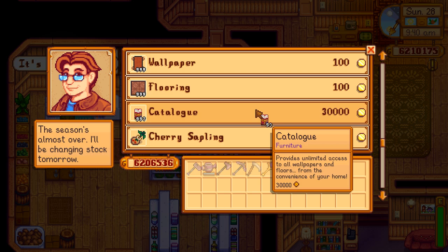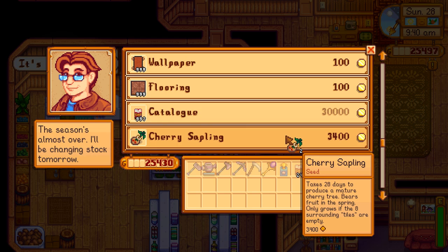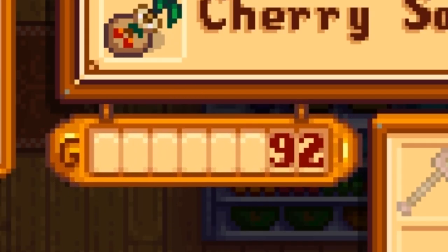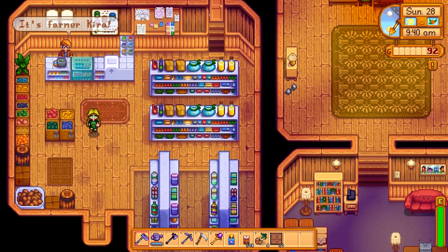Apparently we can buy several of them. Almost there — we need to buy more things. Getting closer. We're down to $92 and there's nothing else I can buy here, so I think we're just about broke.